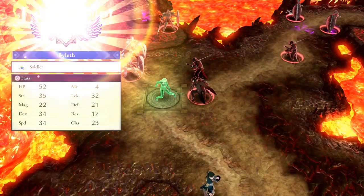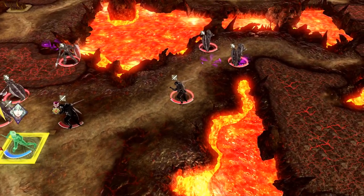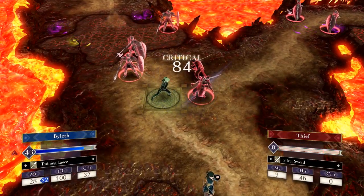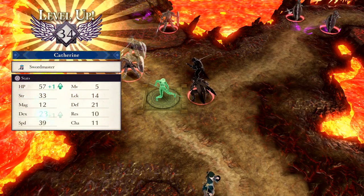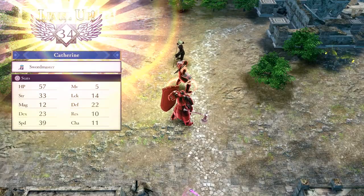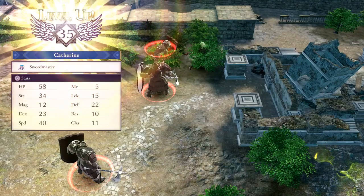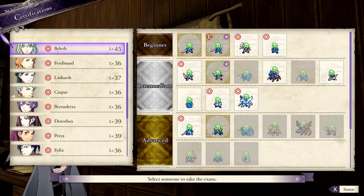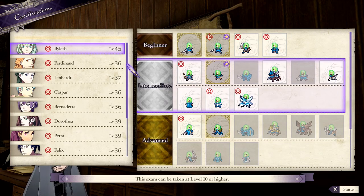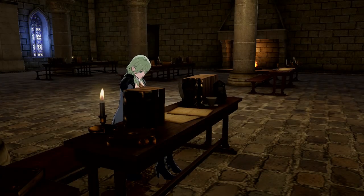Growth rates in Fire Emblem refer to the percent chance of gaining a stat, and there are a few things to consider when determining this percentage. The first thing we need to figure out is the character's growth rate; the other is class growth rate. Each character in Fire Emblem is pre-set to be good and bad at different things, and classes are pre-set to raise and decrease these very same stats as well. In the description, I'm linking to a website I often use for most of my information — specifically, the character and class growth rates, shown as percent values. The way this works is you take the character's natural percentage and add or subtract the class they are in during the level up. This gives you a total percent chance a character will gain a stat in that category when leveling up.